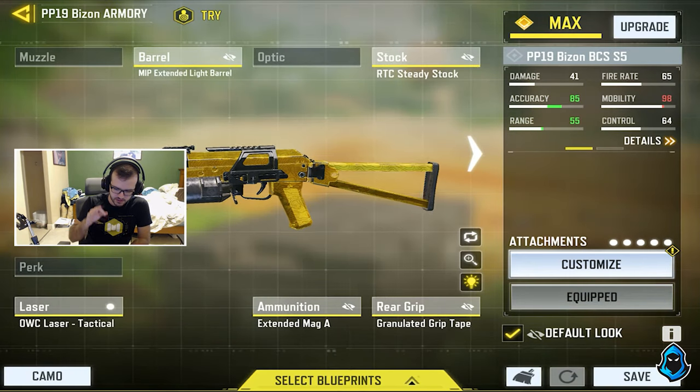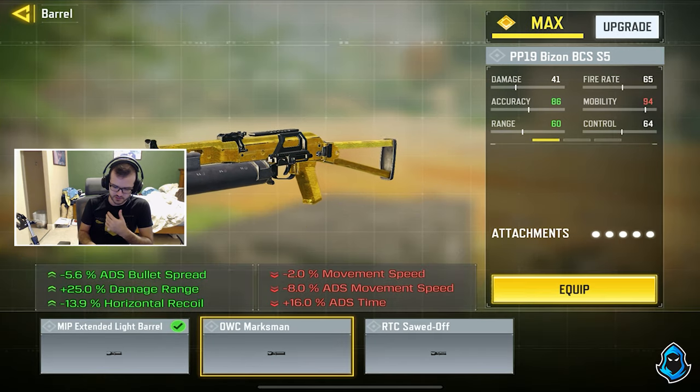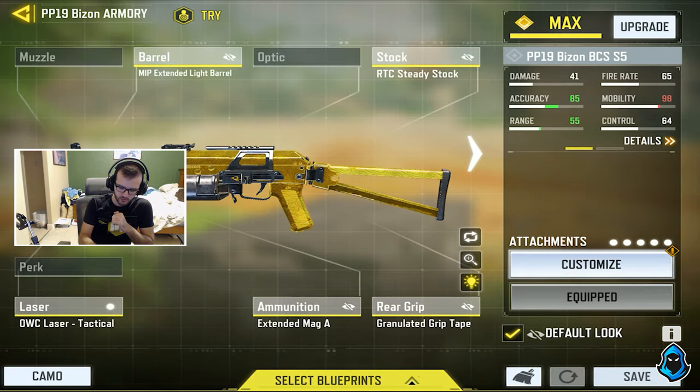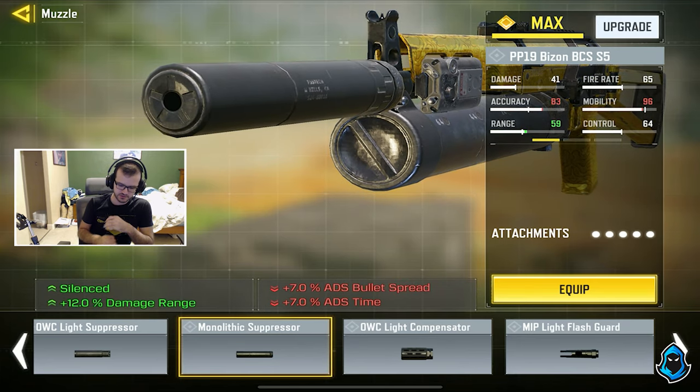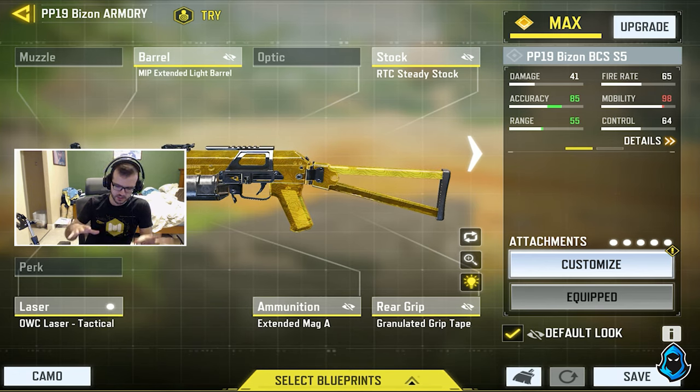They did nerf this gun a little bit. Without attachments, the damage range was reduced, and if you equip the marksman barrel or the monolithic, they lowered the damage — instead of 25, now it's 12. So I didn't see a point in using those anymore. I decided to make this class, and this class is an absolute laser.